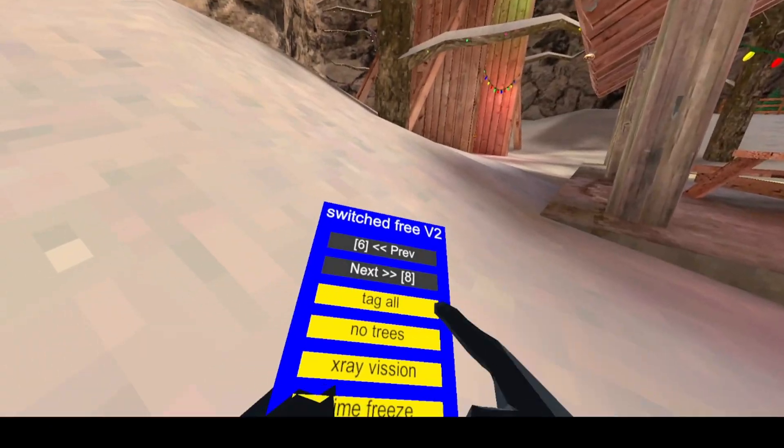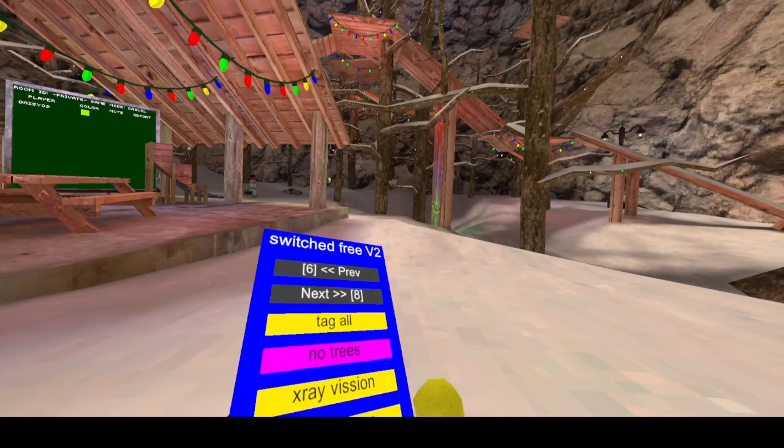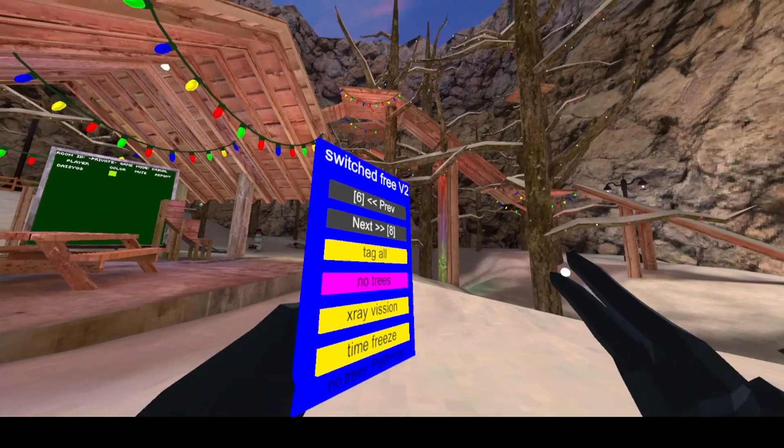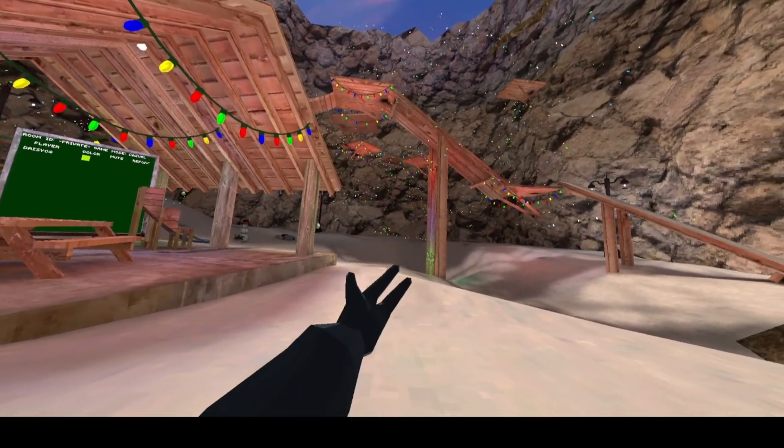On the next page you have tag all, which just tags everyone in the lobby for infection. Next page has no trees, which just turns off trees — you hold this down on the controller and turn all the trees off, then you can turn them back on.